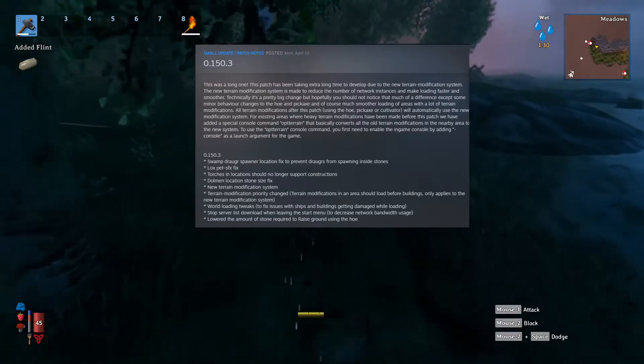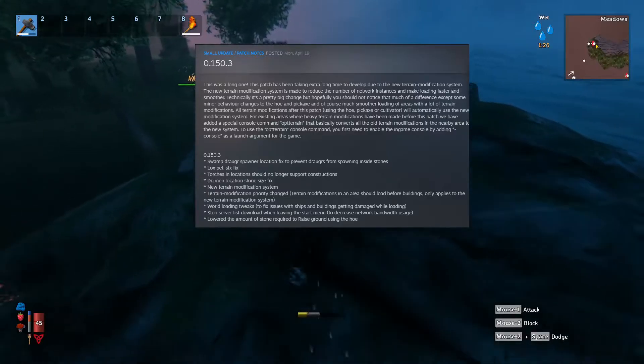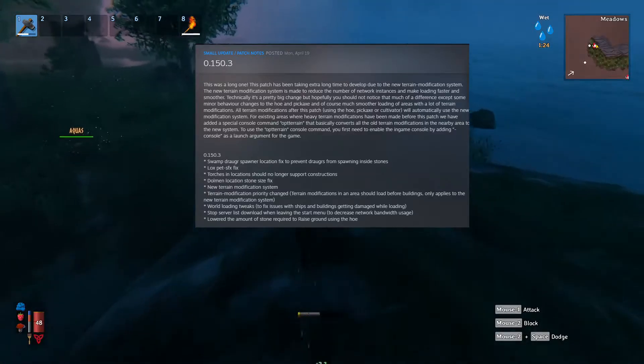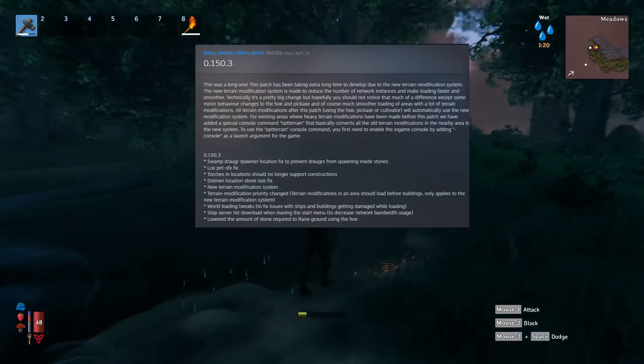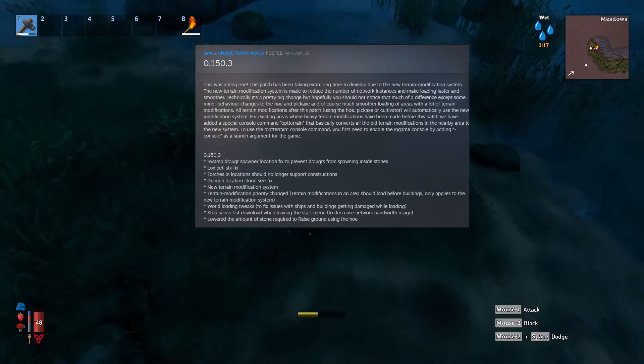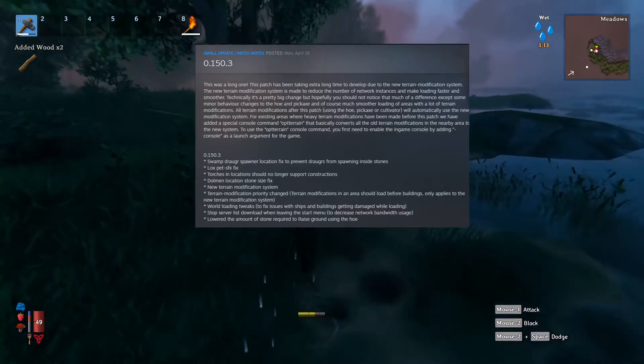Apparently there was a lox pet sound effects fix — whatever sound it was beforehand wasn't the one they intended for it, so that's been changed. Torches and locations should no longer support constructions, so hopefully you don't have any buildings that are supported in any way by torches.